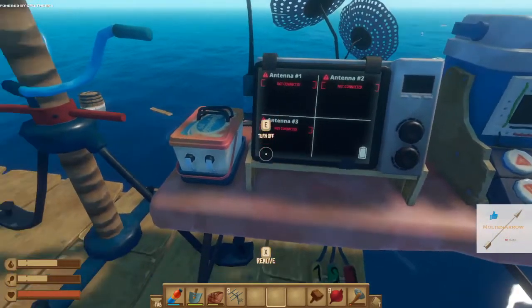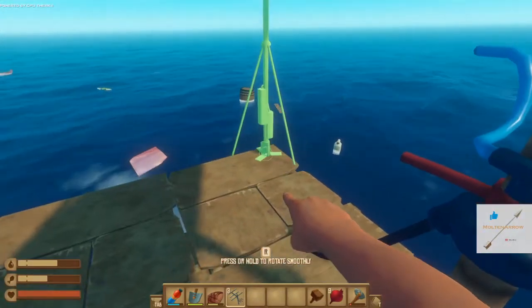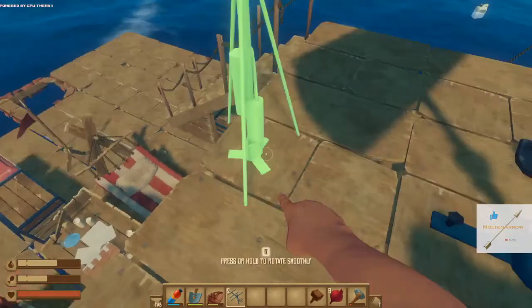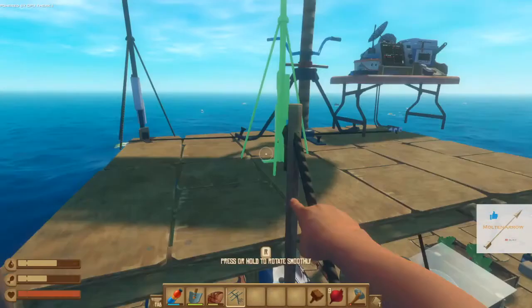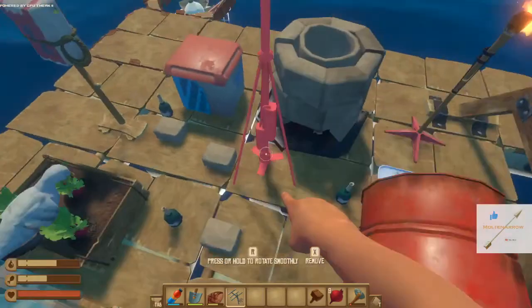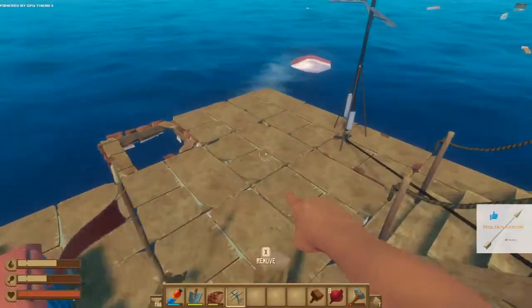None of the antennas are connected. I'll put one there - antenna one is good, that's perfect. Gonna put one down here - antenna two says wrong altitude. I need to put it higher.